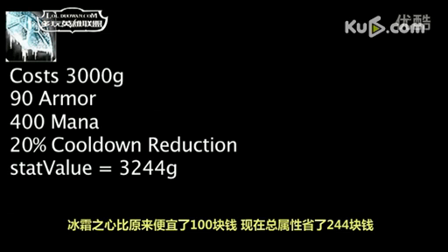One is now saving 244 gold on armor, mana, and cooldown reduction by purchasing the Frozen Heart, as opposed to saving 144 previously.